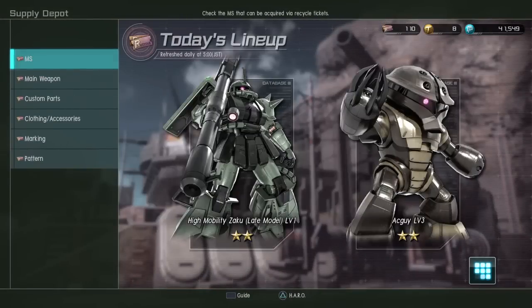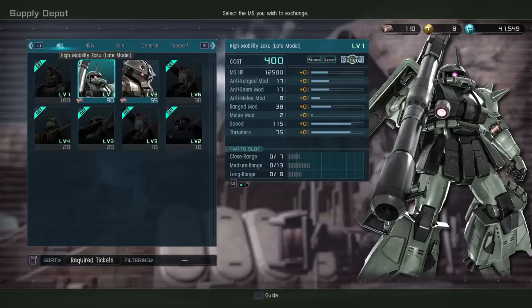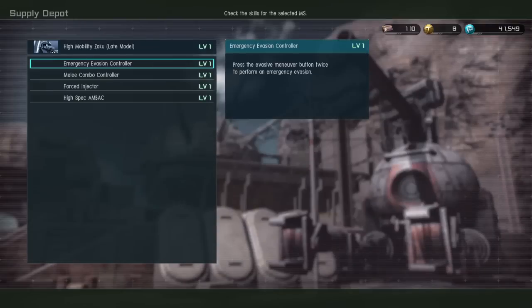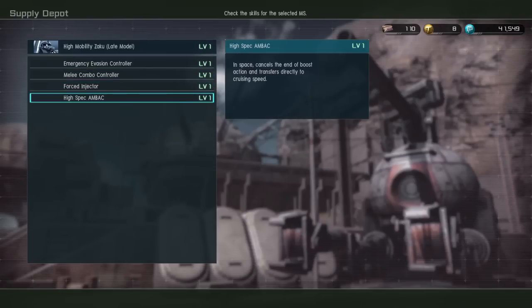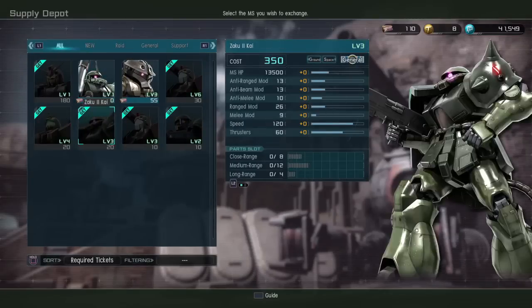New to the recycle ticket: the High Mobility Zaku late model, the R2 type specifically, is 90 recycle tickets — and that is a temptation. I have it on my other account, I enjoy using it, it's especially good in space. Skills include emergency evasion — so dodge roll — melee combo controller for two hits, forced injection, so it can do a lot of good evading especially in space. And high speed AMBAC, which is not quite as good as a high speed balancer, but it is still pretty good.